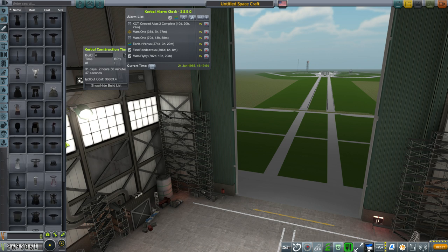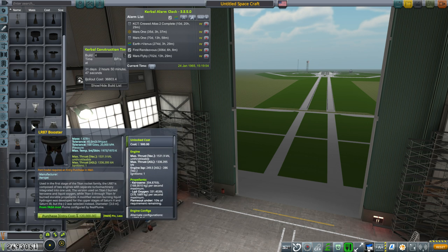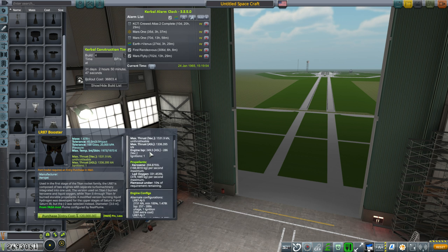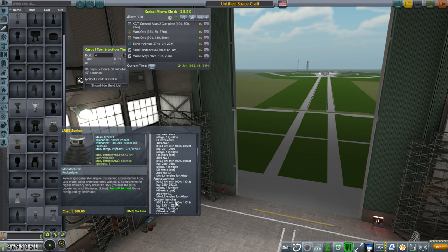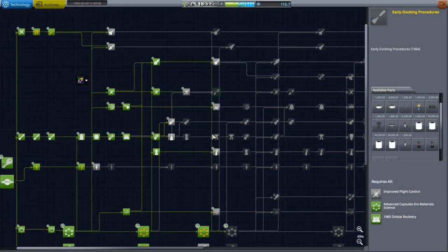Taking a look at the engines related to Titan - we've got the LR91 and the LR87, unlock cost 120,000. The LR87's vacuum ISP goes from 286 to 304. Our current engines go from 278 up to 296, but I feel like these are easier to cluster together, so they're just going to be what we use for a while.